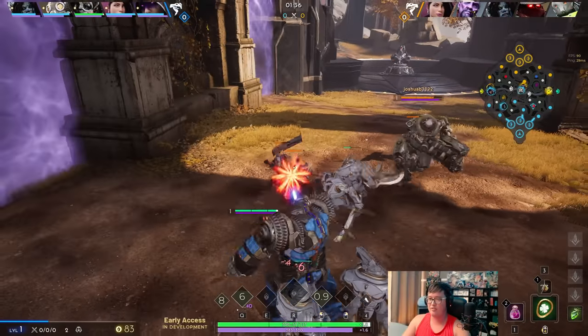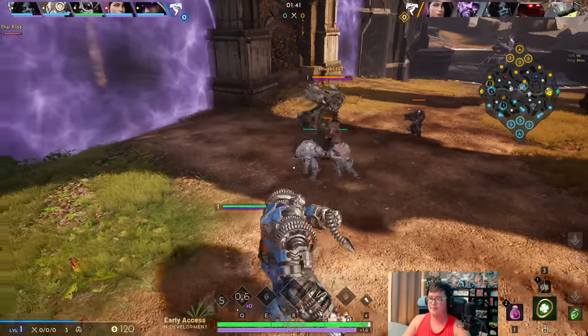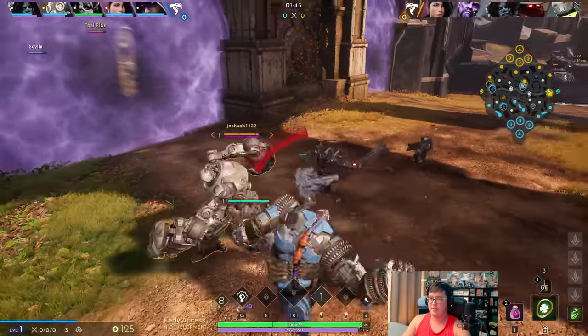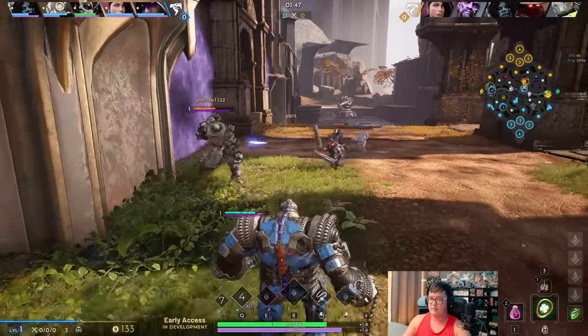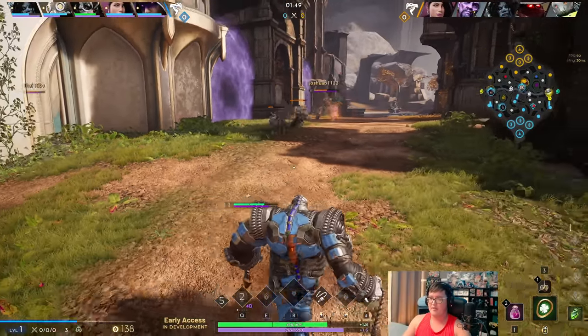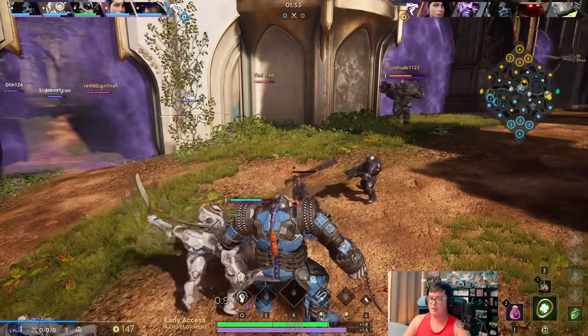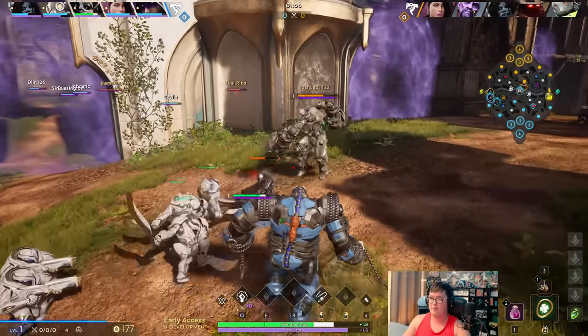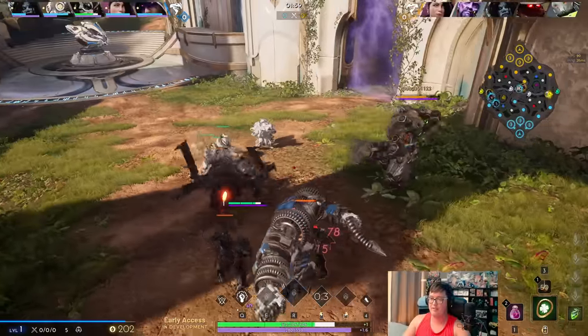He uses Q so I just opted to go for a trade right there, because they have no way to recalibrate on me. The next thing is we have our shield to work with — that's how we're gonna be able to take really good trades. As long as we play around the shield we have, that's free damage we're kind of soaking up essentially.